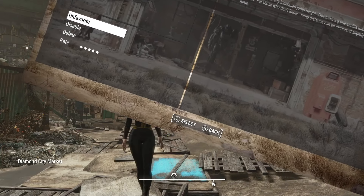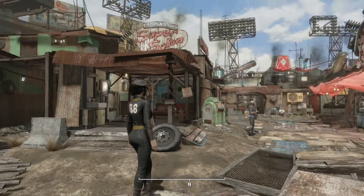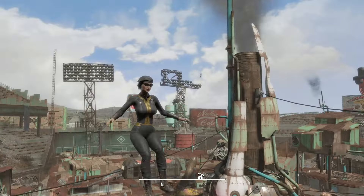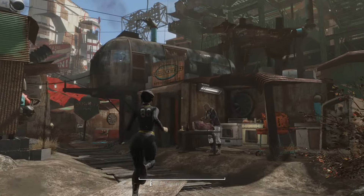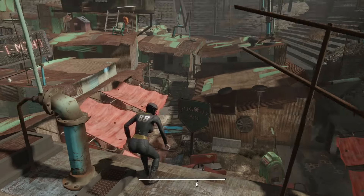Let me jump into the game and I'll show you. All right, so we're here in Diamond City on Jenny, and we're just going to jump. First, jump about 15 times. Then she drops down, no damage, right? So you can use this to get around pretty much anywhere you are.